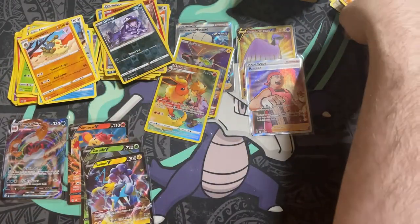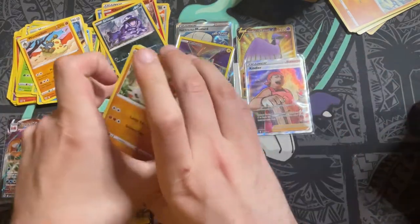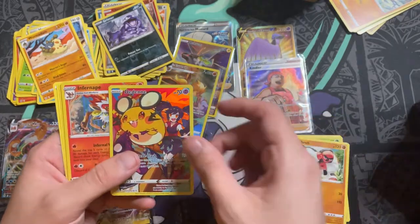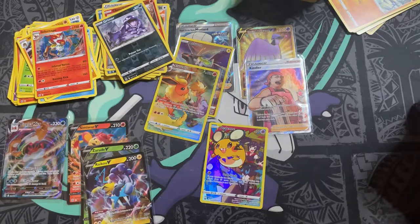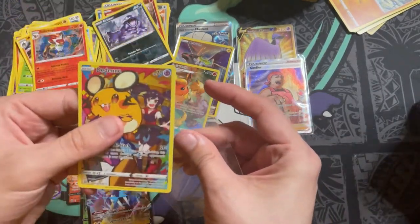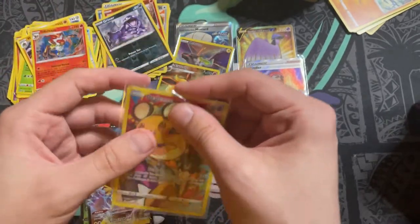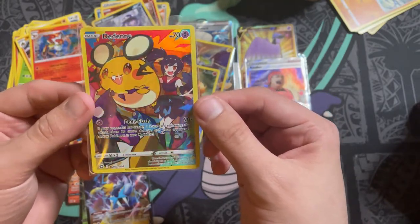I think there should still be a few more hits in this box — there are about eight packs left. There we go — we have a Ditto character card and the Infernape holo — very nice card. The one thing about these character cards that's really nice is the colour of the holo; the way the holo works, it has an almost rainbow-esque background to it.